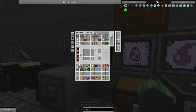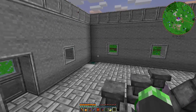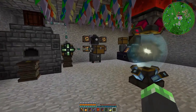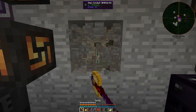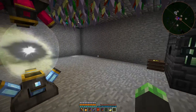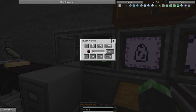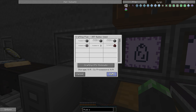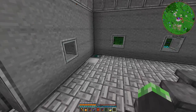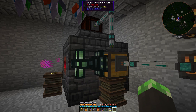Let's get some cinnabar ore. I can make a bunch of these — wait, that pattern might be an issue, though it might actually be a good idea to have it. Let's make a bunch of cinnabar clusters, which I can use to make a bunch of quicksilver.